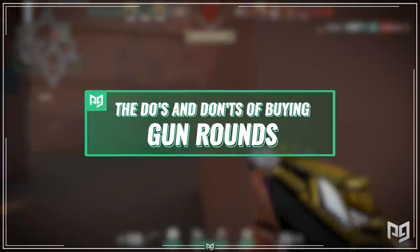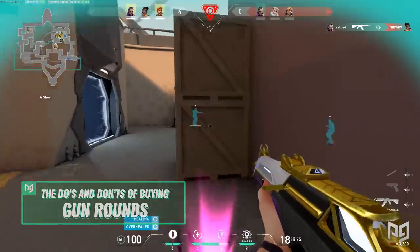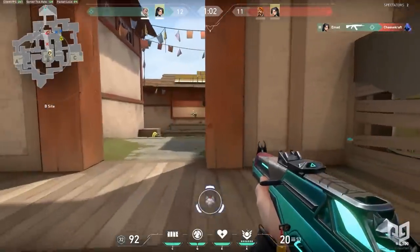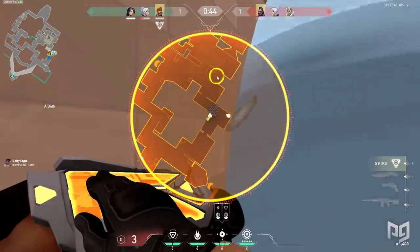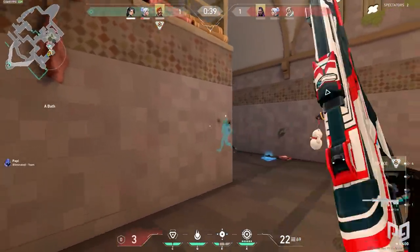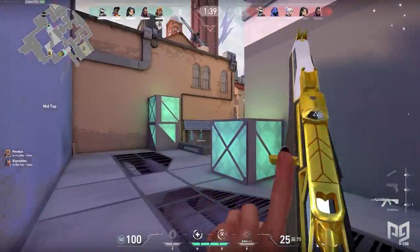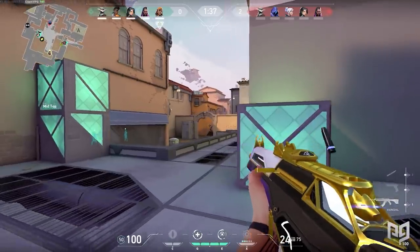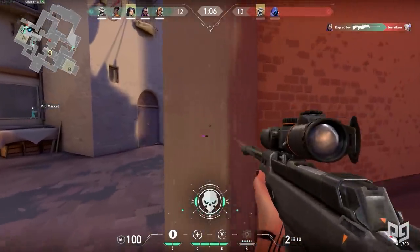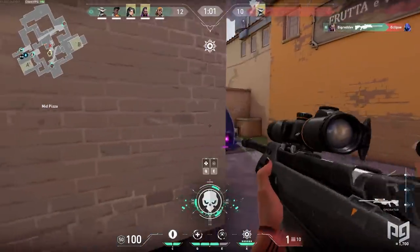After the eco round, this is where the magic happens — the gun round. If you ecoed properly, you should have enough for full utility, armor, and an assault rifle. On gun rounds, it's important to know how much staying alive does for your economy. Staying alive saves your gun and remaining shields so you don't have to buy again next round, meaning you'll be saving up the bank for a rainy day. If you stay alive for multiple rounds, you'll be accumulating tons of money. With that increased bank account, you can drop teammates who aren't as well-off and also afford operators, which are devastating towards those who peek at them. Your goal in Valorant is to win the round by getting kills and staying alive.